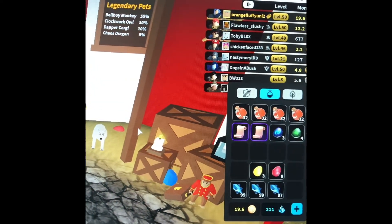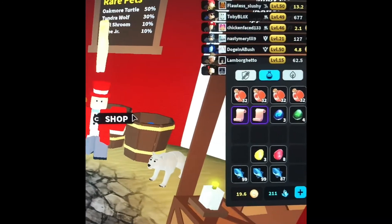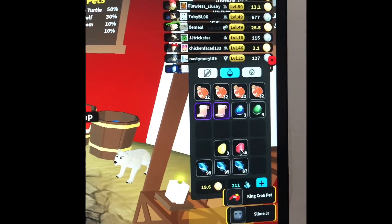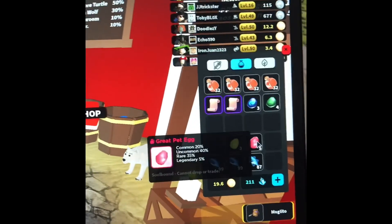That's our first legendary — sophisticated corgi is a 10% legendary. Yo, that's actually pretty hype! Another king crab, slime jewier — that's a 10% rare pet. Mowgalito — I quite like mowgalito — that's a 10% uncommon.